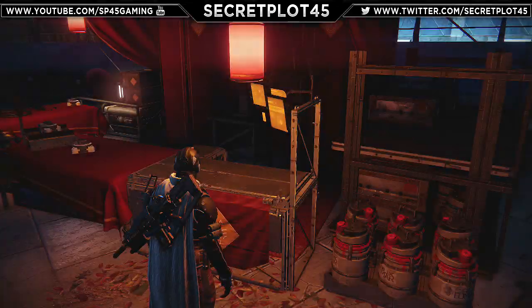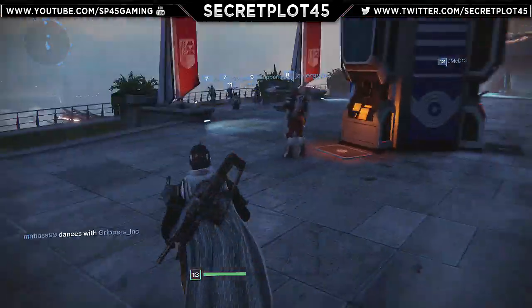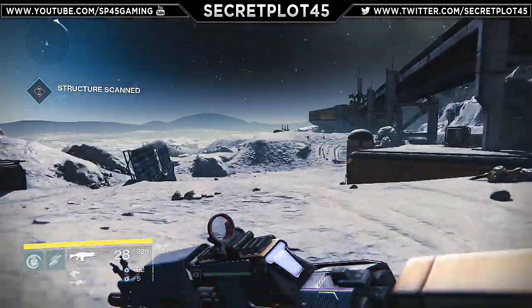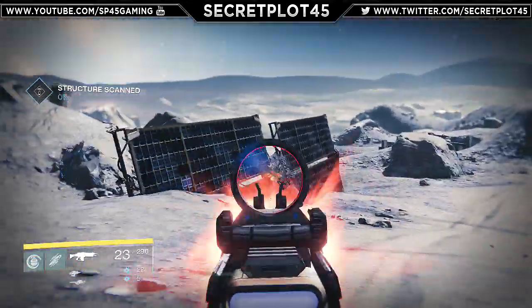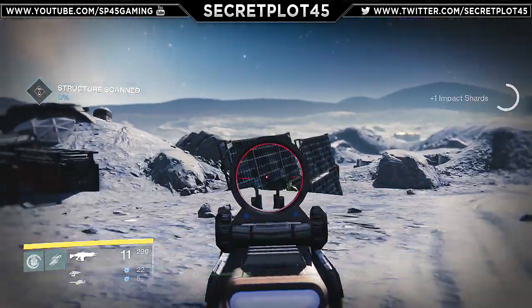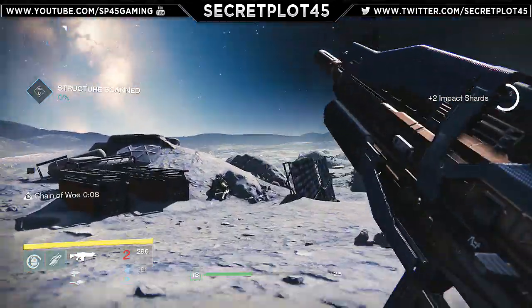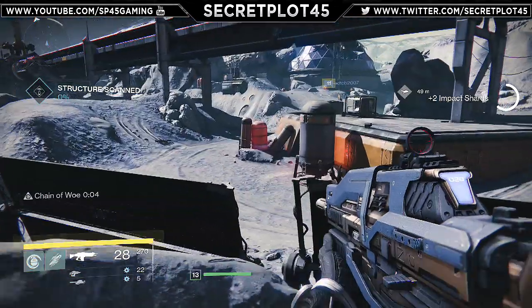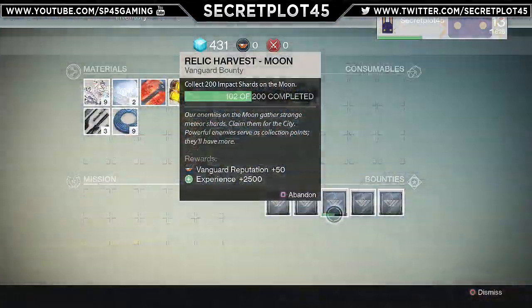I'm going to go into the next part of the tutorial where I explain how to get some of them through drops. This is a very basic method, anyone can do it. This got me about three or four hundred plus weapons in about ten minutes, along with some other equipment. Basically what you want to do is go and pick a bounty that you have to grind enemies for, like for example a hundred kills without dying.